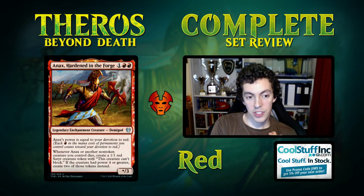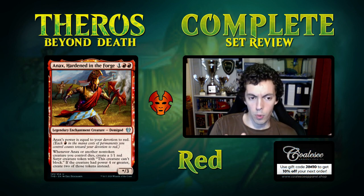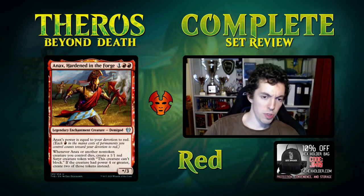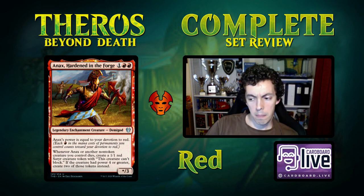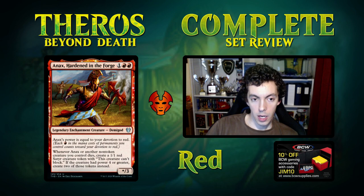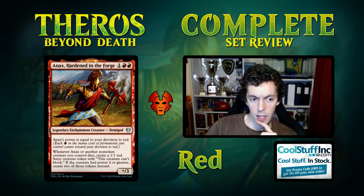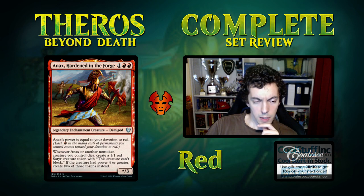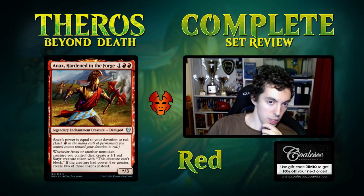It operates in a weird space — a little expensive for a super aggro deck, maybe not powerful enough for midrange. It plays badly against Teferi — they bounce it. Brazen Borrower is pretty good against this. My gut says this card isn't as great as it looks. It plays well with Torban, plays well with cat-oven, and plays well with sacrifice effects like Woe Strider. I might be undervaluing it, but we'll see.